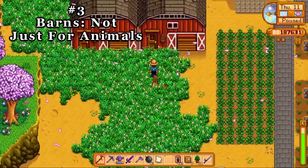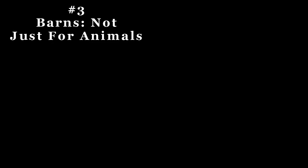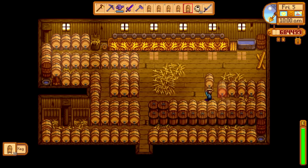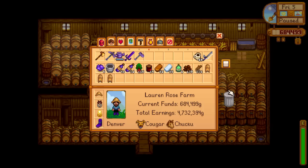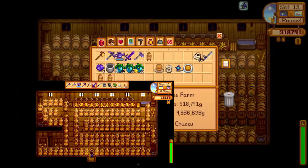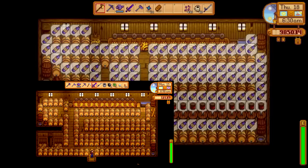Tip number three: building artisan barns. Before I knew about this, I placed artisan machines throughout my farm. That isn't a terrible idea, but as your farm grows you'll possibly want that space for crops, animals, or slimes. I keep one deluxe barn for my animals and built two deluxe barns off to the side to house my keg collection. Steam user changtao2005 came up with an awesome design to fit 135 kegs in a single barn, and there's also an alternative layout that's easier to empty and load, fitting 115 kegs.